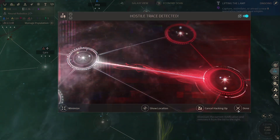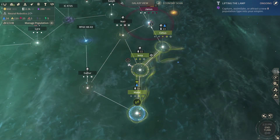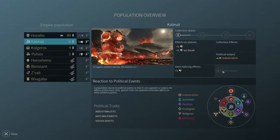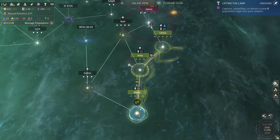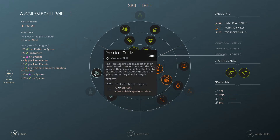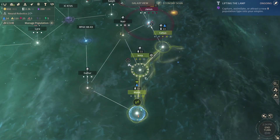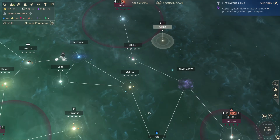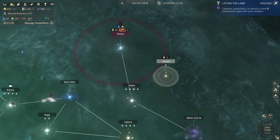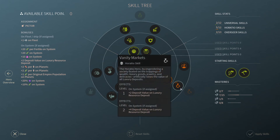Extreme atmospherics — excellent! Hostile trace detected — I do not care. More Calumet — they're at six right now, I need ten. I need four more of them or I'll just turn them into Horatio because they might not be worth the trouble. Deposit value and luxury resource — I've got titanium and hyperium on Pictor, my main area. I'm actually going to give you the increased luxury resource — wait, that doesn't increase the right thing. That was a mistake.